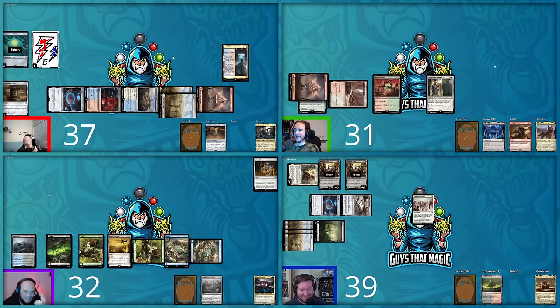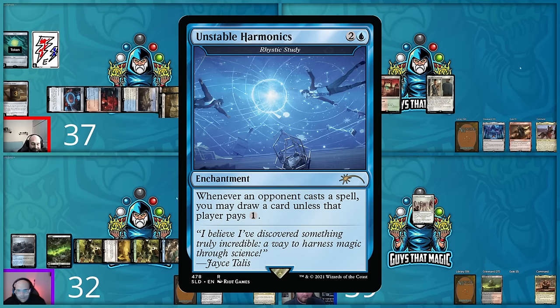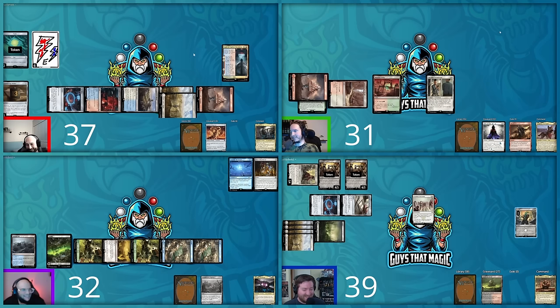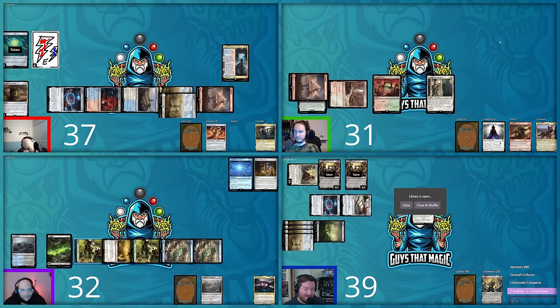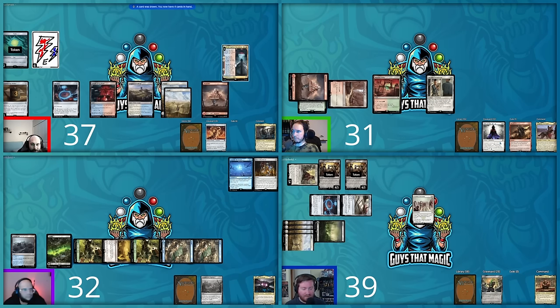David taps two and casts Dockside Extortionist — getting two treasures from Shane, three from Hunter, and two from Steven for seven total treasures. David passes without doing anything further, sitting back. Hunter draws but has not dropped a land since turn three, severely mana-screwed without red sources. He plays a Plains and uses multiple filter lands to maneuver his mana, eventually casting Pure Steel Paladin and Lord of Light and Shadow — drawing a card off Pure Steel. That ends his turn.